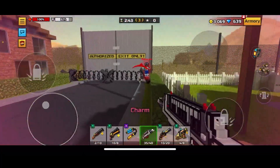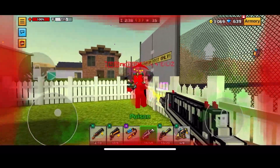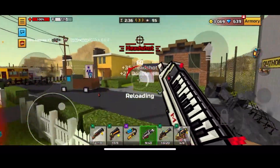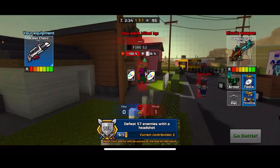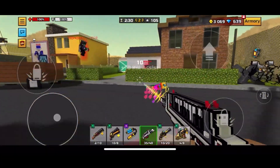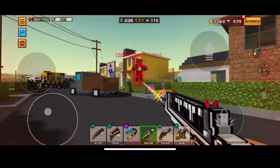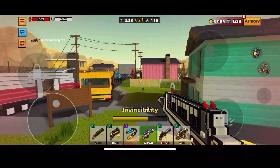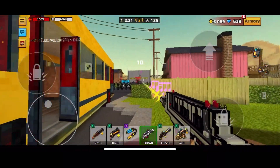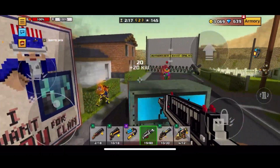So here's what I mean - you can hold it down and that's good when you're close to people because then you don't have to worry about bloom since their body takes up the entire crosshair area. But when you're far away, you kind of have to tap rapidly to keep the bloom down, and that's when it gets difficult to use. It can still be pretty good since it does decent damage, so you just need to be accurate and land your shots.